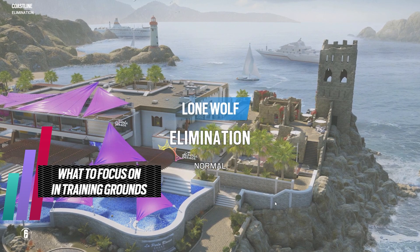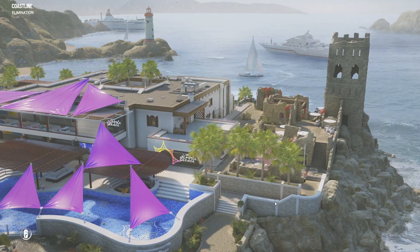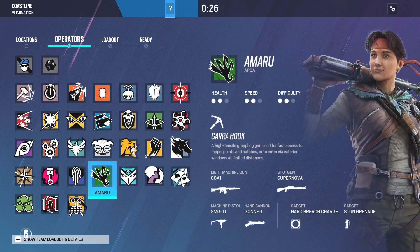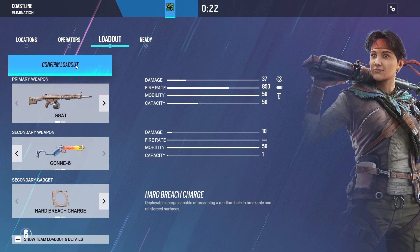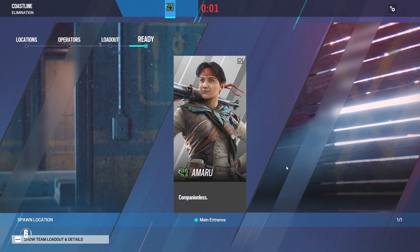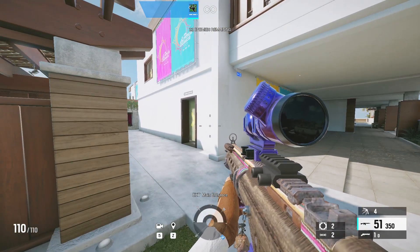Okay, here we go — lone wolf elimination, normal difficulty on Coastline. When you're selecting your operator, make sure you're using one that you actually use in game and enjoy playing. That way you're getting used to their weapon recoil, their attachments, and you get some practice with their gadget as well. It just makes it more efficient. I'm going to give you a couple things to focus on when it comes to movement and shooting in training grounds.